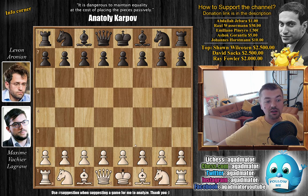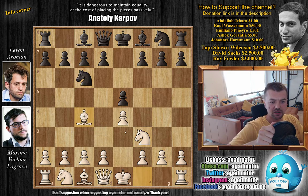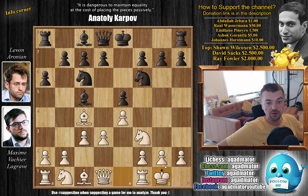Maxime with the white pieces opens with e4. We have e5, knight to f3, knight to c6, and bishop to c4 — the Italian game is on the board. And now knight to f6, the Two Knights Defense. Knight to g5 is a very nice idea, but d3 was played in this game. With bishop to c5 by Levan, and now c3 — with a6, castles by Maxime, and now d6. So this is all very theoretical stuff.